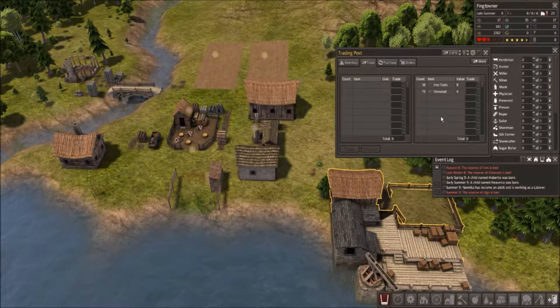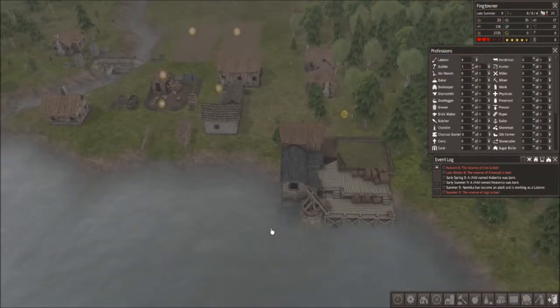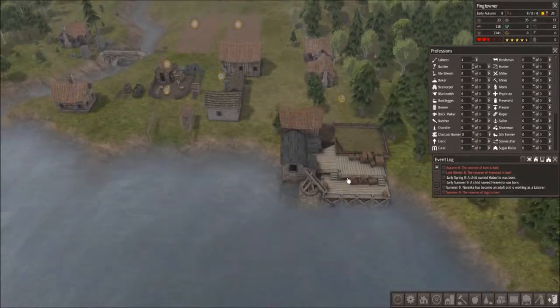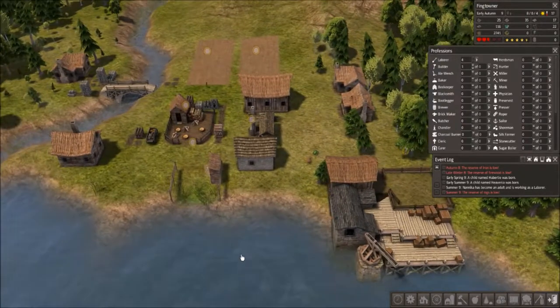Have you brought all the firewood over yet? Yes — 75, good. Stop working there, I don't need you there anymore. You don't actually need to have somebody working at the trading post in order to trade with somebody that comes by — you just need to have things present here for the trade to happen.